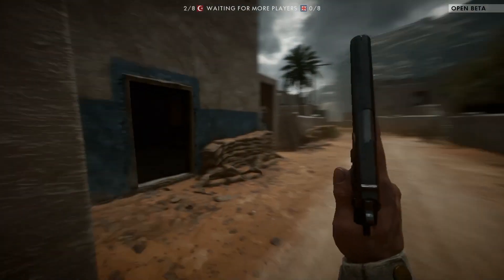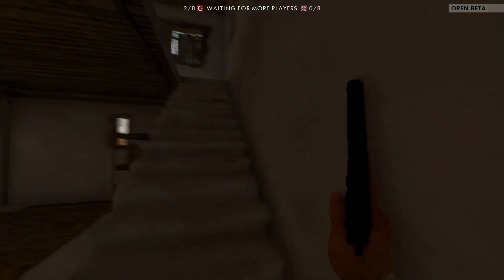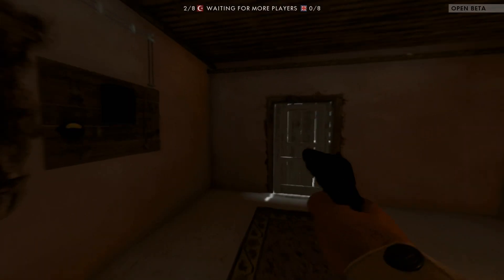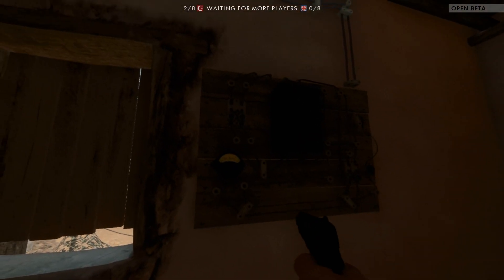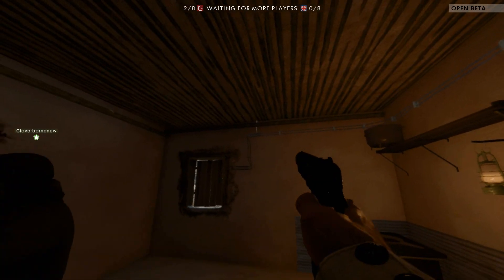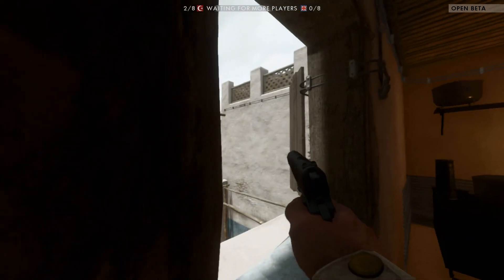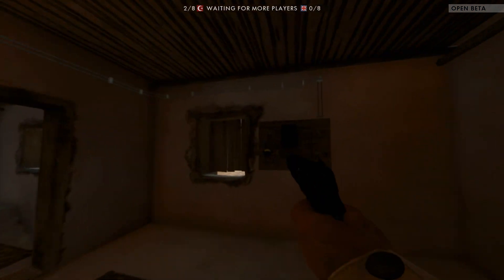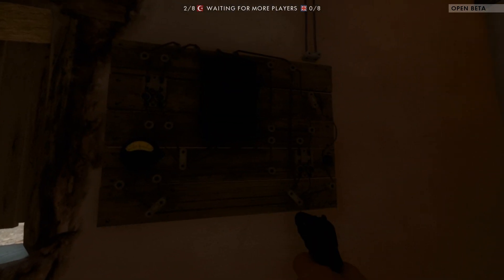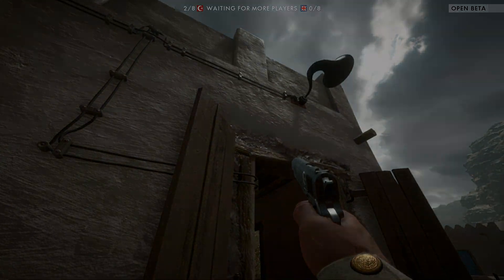Another interesting thing I found on the Sinai Desert map is located in one of the buildings in the main village. When you go up the stairs in this particular house, you see some kind of switchboard. If you follow the wires from the switchboard, they actually lead to an alarm horn outside of the house and connect to other buildings. The alarm has no function in the game's multiplayer, but since many single-player levels wind up as multiplayer maps, this might be an indicator that Battlefield 1 will have some type of stealth mechanic or mission.